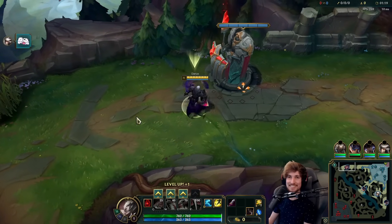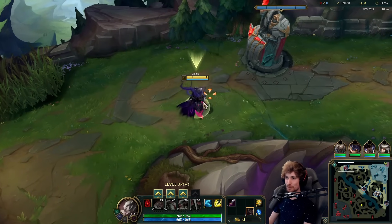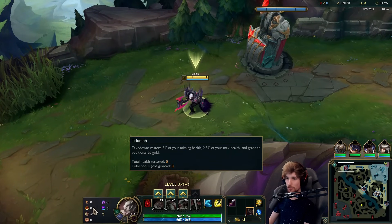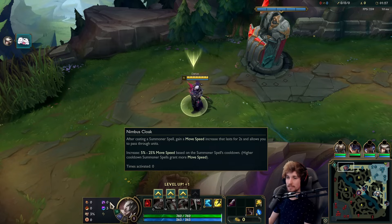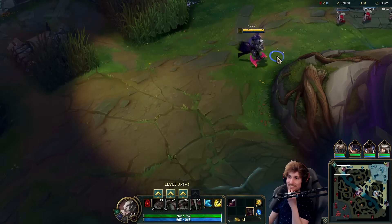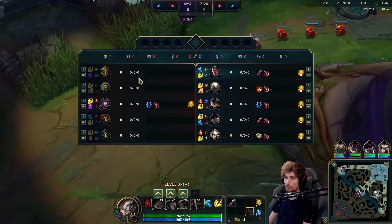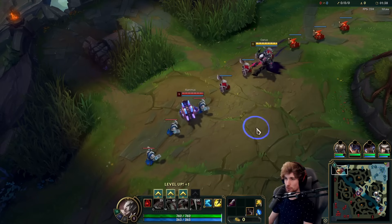All right guys, we're playing Darius top lane again in the new patch. This time we're playing Darius versus a Rammus top, and for the runes we actually got Conqueror, Triumph, Alacrity, Last Stand, specifically Nimbus Cloak, and then also Celerity. This game is going to be a really awesome one — Darius into off-tank Rammus is the best matchup you can play out.